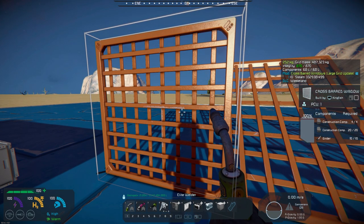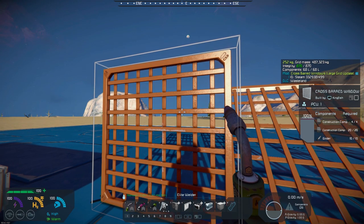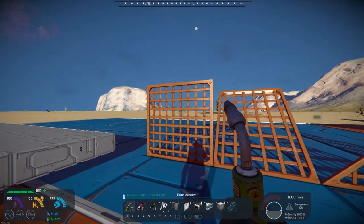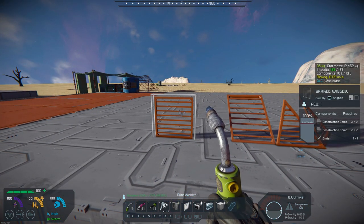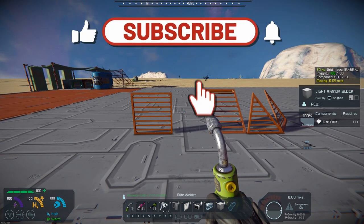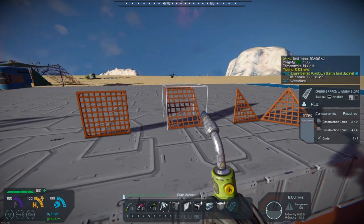But the difference between this and the actual Wasteland is it's got the double crossbar, which looks pretty nice, and so it really can add some decorative touches to your builds. This is what the Wasteland bars' windows look like, and they only come in the small grid size, so you can only use these on small blocks. The nice thing about this mod is it comes in both large block and small block, and you can see that it's got the double crossbar on it.